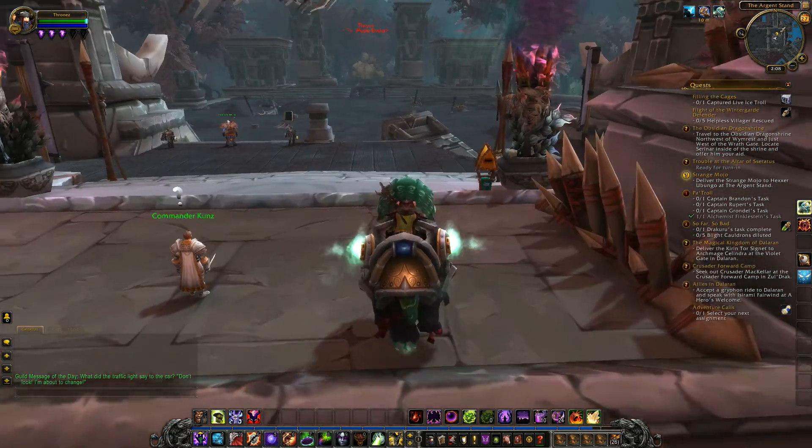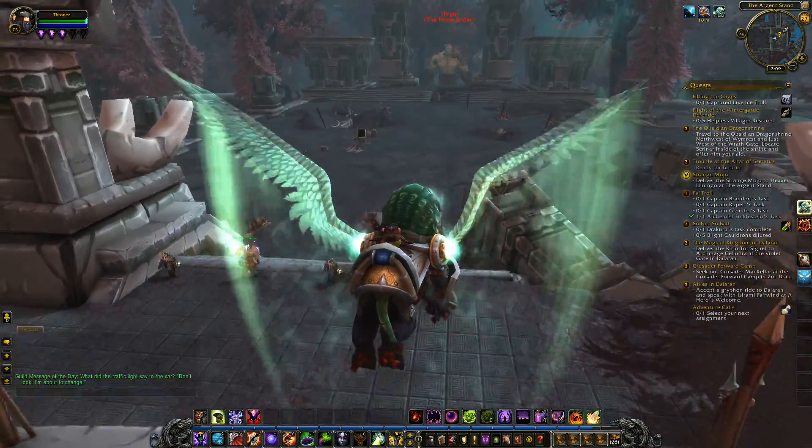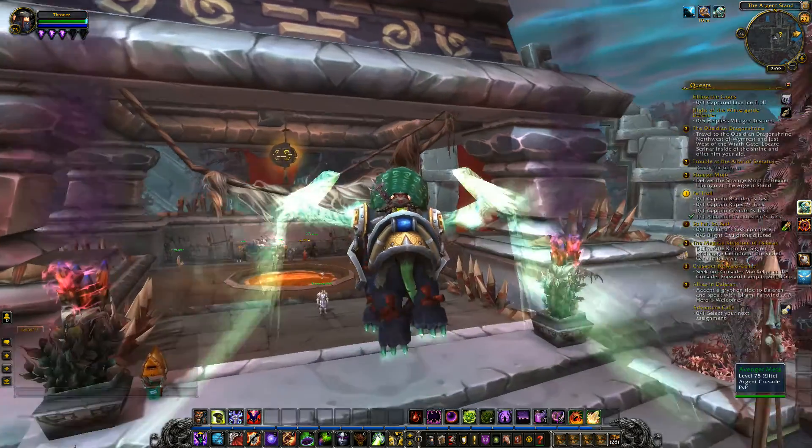What is up everybody? Welcome to episode 116 of our World of Warcraft Let's Play as an Omorlock. We're still over here in Zaldrak and right now we're back at the Argent Stand. What were we doing in the last episode? It's been about a week or so since I played. I think we were going to finish up Patrol and then come back and turn in the rest of the quests that we had finished previously, all here at the Argent Stand. So let's head back over to Patrol and finish that.